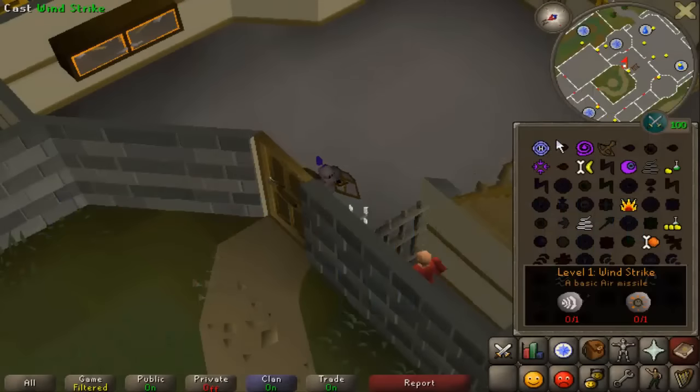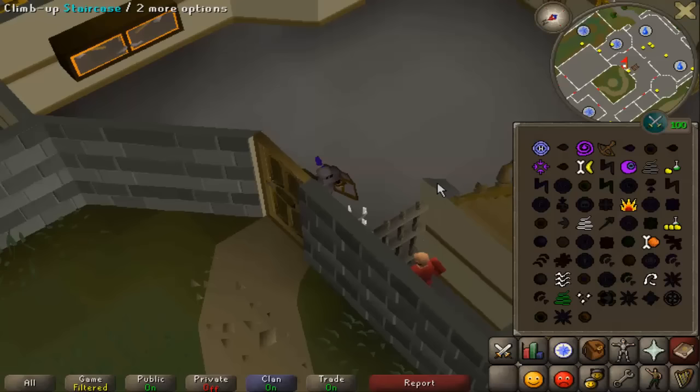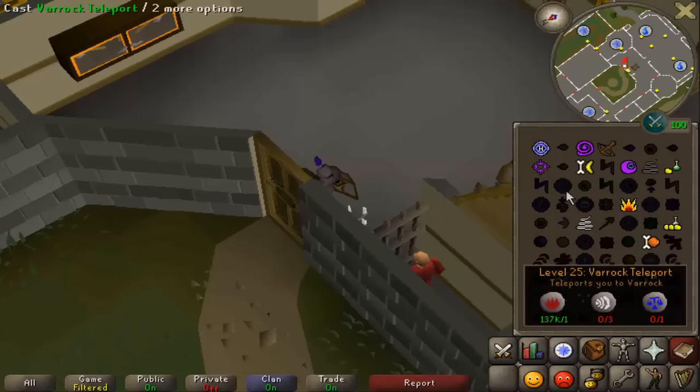From level 1 magic you want to start off by casting a few wind strikes. You just need to cast enough to get to level 3 magic and then you can start using confuse and then curse, and this is how I would recommend getting your magic level up to 43 until you can start super heating.